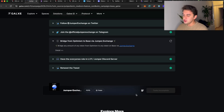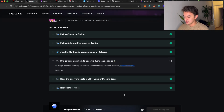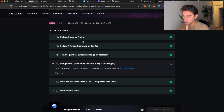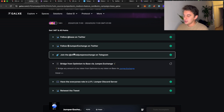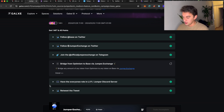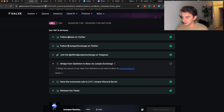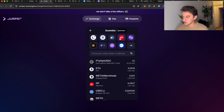To be part of the airdrop, I'll leave a Galaxy Quest link down below. You simply need to follow people, join communities on Telegram, get the NFT role, join the Telegram and Discord, retweet, etc. Then there's this task: bridge to Optimism via Base on jumper.exchange, which will take you to the bridging interface.